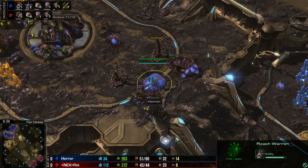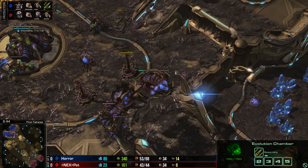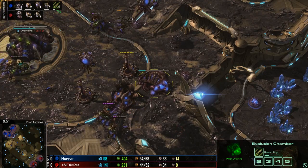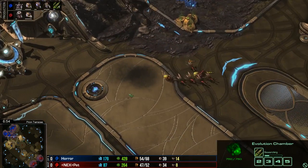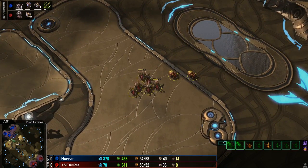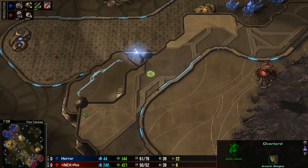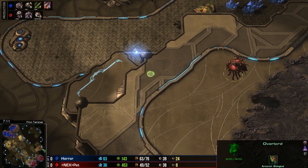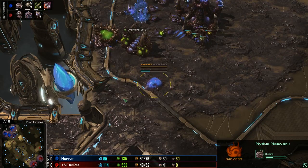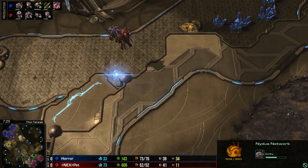Plus one is about to finish for Horror as well - heading into a very strong Roach opening, whereas his opponent is going for Mutalisks, both players taking different tech routes into the mid-game. Horror has a little bit of vision on his main base just in case any Nydus Network comes in. Especially when playing against Mutalisks, a Nydus Network can be game-changing. And in fact there is actually a Nydus Network on the way in the production tab. Horror is figuring out this is going to be Mutalisks from his opponent, and if not Mutalisks then something he can punish with the Nydus anyway.